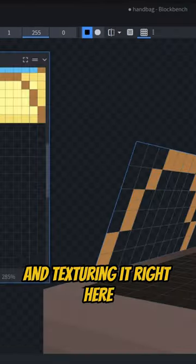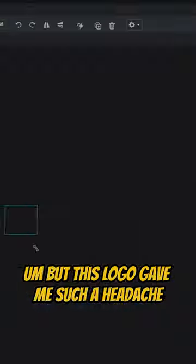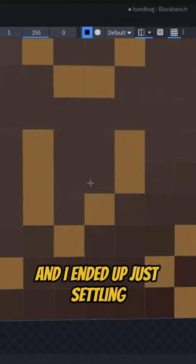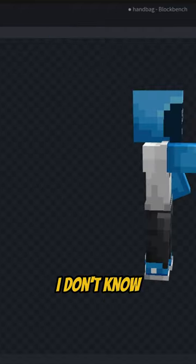But in texturing it, I was like, this is gonna be super easy. But this logo gave me such a headache. I didn't realize how complicated the logo was until I only had so many pixels to make the picture, and I ended up just settling on doing an L and a V, because that was the easiest.